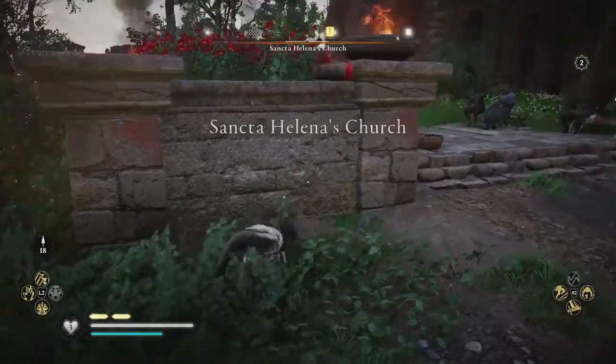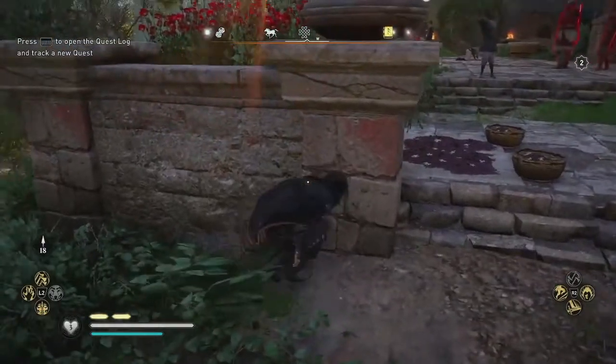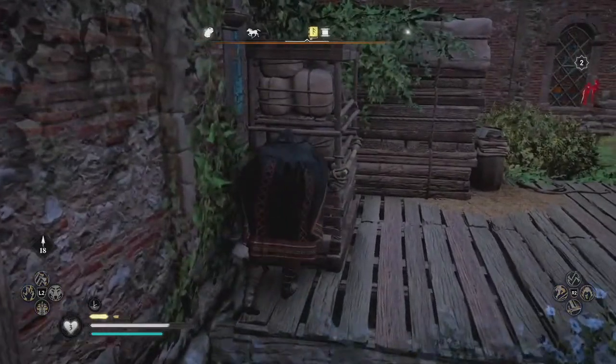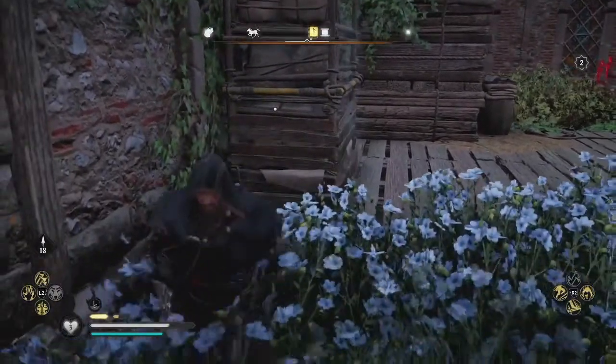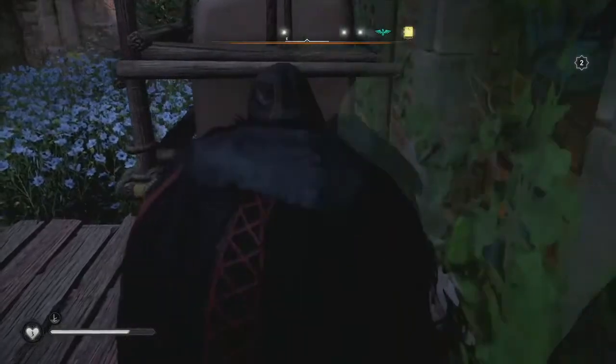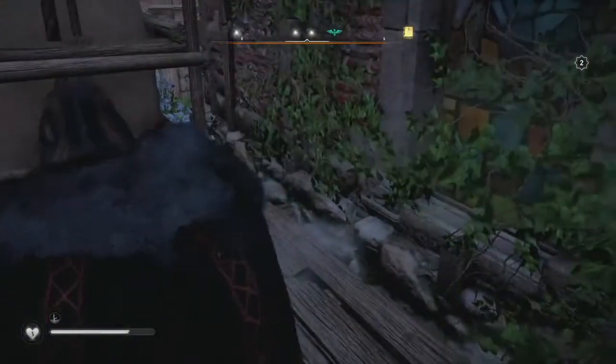The only way to get to this key needed to access the book room is to continue around the back of the church. On the right hand side of the back of the church you will see a movable item. When you move this item you will reveal a stained glass window that you will unfortunately have to smash into a million pieces.